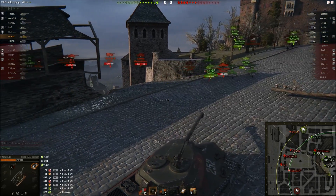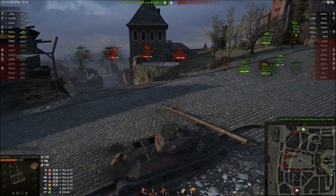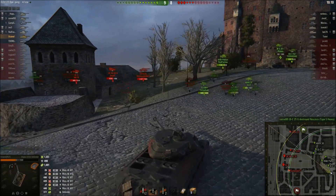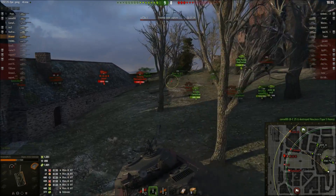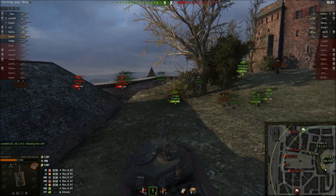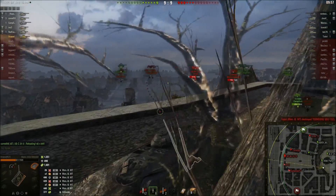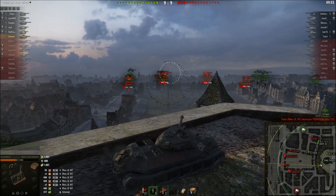The Defender doesn't have the best view range, so the Rhm can just stay super far away, just outside my view range, and shoot me. I gotta move — I need to go in and try to do something else, get some more damage. I need the gun marks on this tank, that's what it is. Right now the enemy tanks are trying to push towards my base, so if I'm lucky I could get some nice side shots from here.